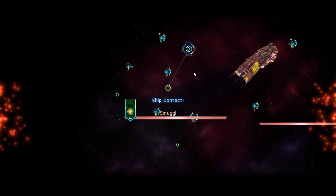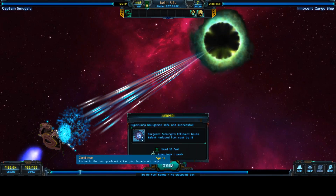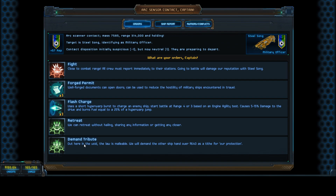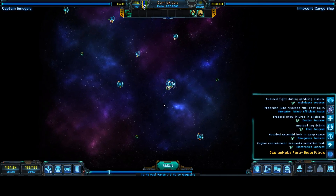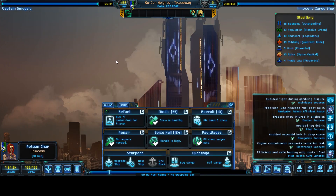I'm gonna do a test again and see. It gave me just a little bit of cash — what is that, two or three thousand? Okay, we have arrived here. We're gonna check this trade route and see the kind of money we can make. We've got Steel Song rep — lots of rep with them. Let's see what kind of money we can make.